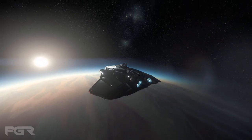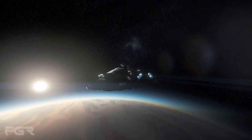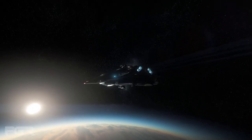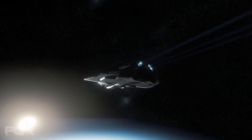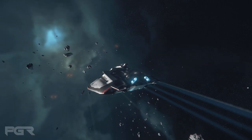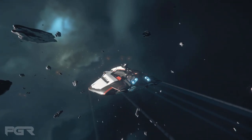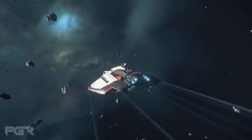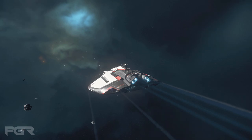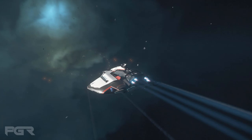In Star Citizen 3.18, the Anvil Carrack cargo pods are now going to have probabilities of snapping off when damaged. This is related to the cargo refactor and the salvage mechanic — being able to get cargo from destroyed ships and take it to sell or do whatever you want with it. Similarly, the Hull C cargo plates and its retractable mechanisms also have probabilities of snapping off when damaged.